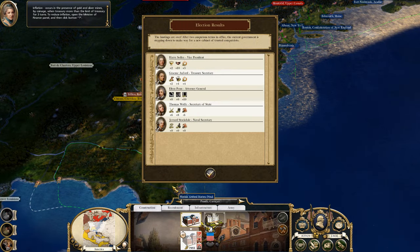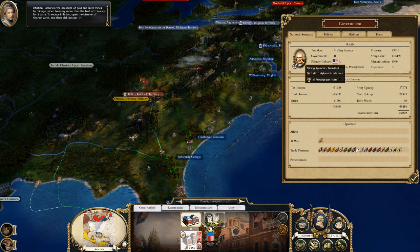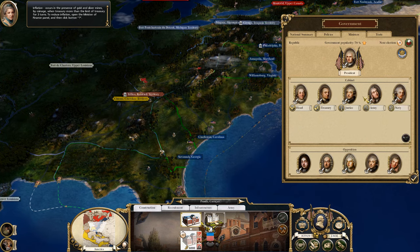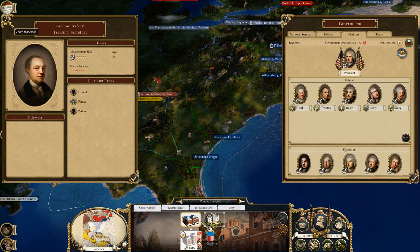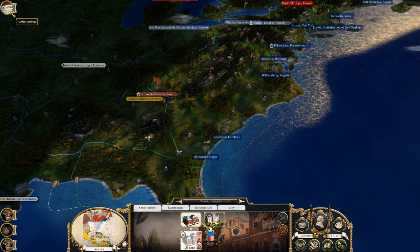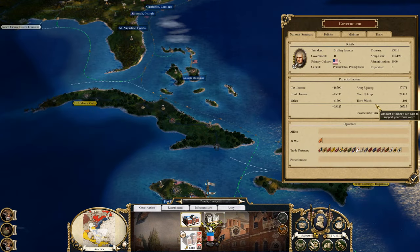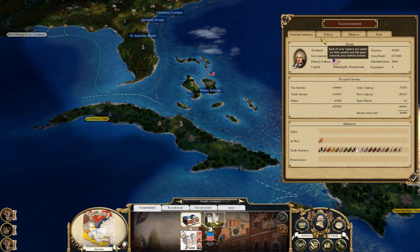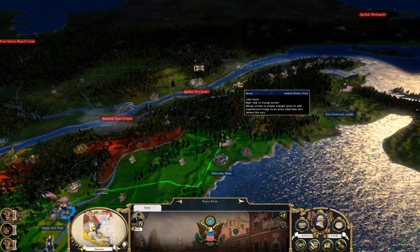Let's go ahead and end the turn. Looks like we have a new election — we have a new guy, Sterling Spencer, he's actually pretty good. We've got to get rid of this other guy — oh he's so good — we'll do that next turn. Good on inflation. Come on, this panel shows the information about it — yes, thank you. Corruption — get rid of them, that'll help with stability. We are at 28k. I'll leave them there for now, everybody's fine, nobody's in the red.